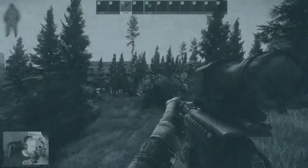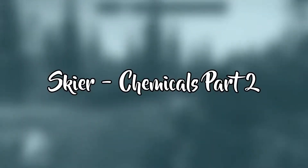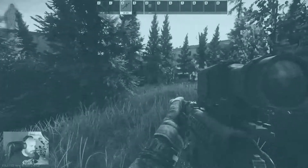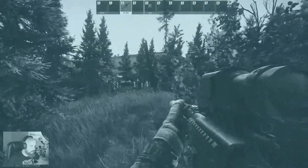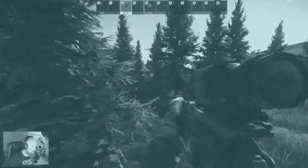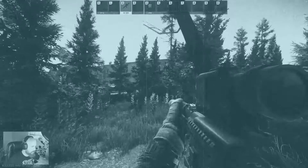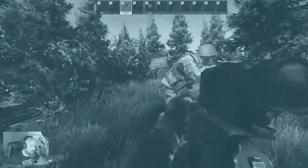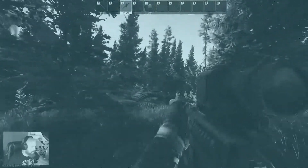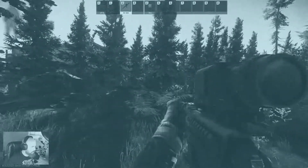Ladies and gentlemen, welcome to another Escape from Tarkov video. Today we will be looking at Skier Chemicals Part 2, a fairly easy mission to complete. All you need to do is go to the three-story dorms on Customs, go to room 220, get two flash drives, and extract. The key thing is you have to extract with the items, otherwise — like me — you'll die over and over again, meaning you have to do the mission 10-15 times.